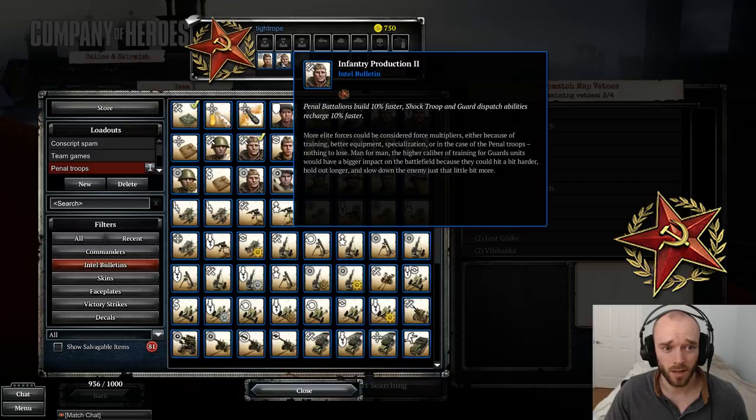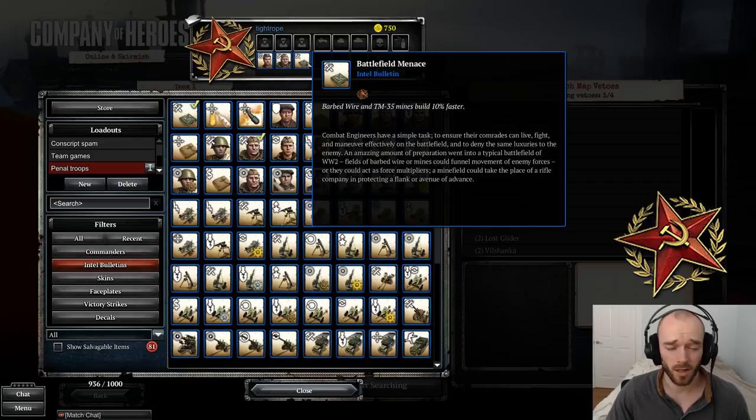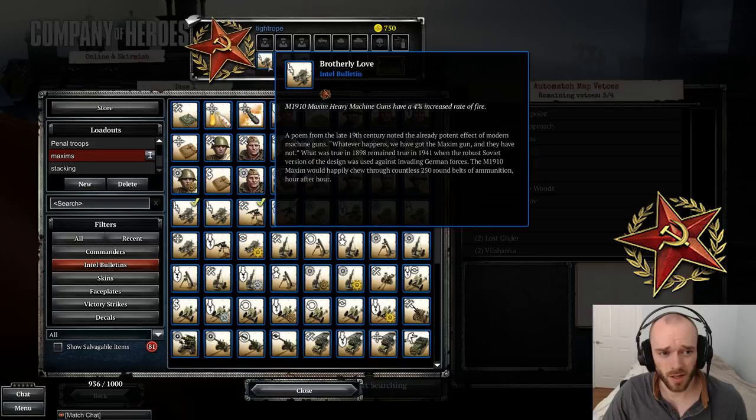Here's my Penal troop loadout. First: Penals get 3% more accuracy — obviously a no-brainer. Second: Penals build 10% more quickly. I include this because when you go for a Penal troop build, you have to build your tier 1 straight away, leading to a very slow start and poor map control early. Getting those first Penals out more quickly thanks to this bulletin makes a real impact. Finally: barbed wire and mines build faster — when you go for a Penal troop build, you typically go with two combat engineers, so you have plenty of potential for mines, making this great synergy.